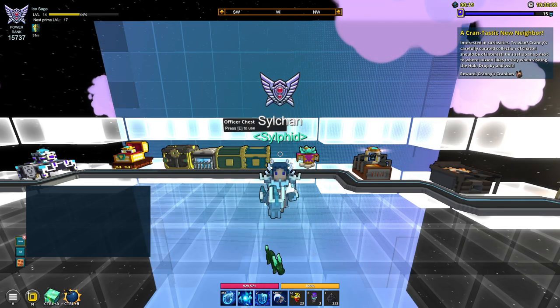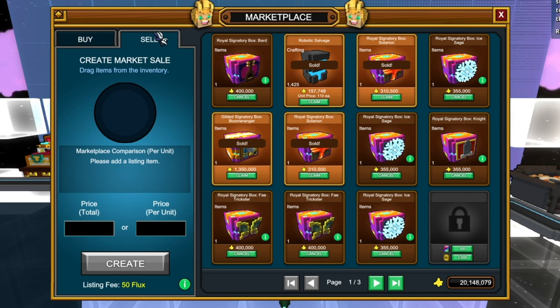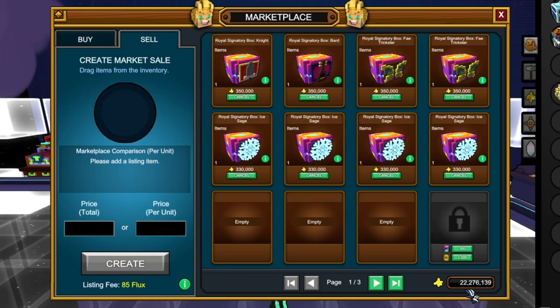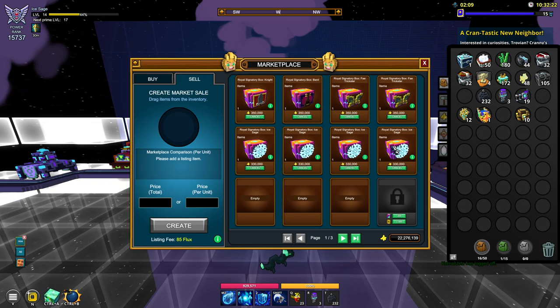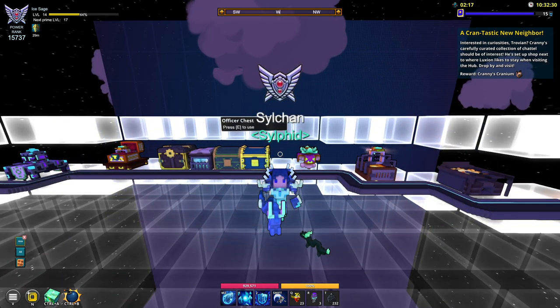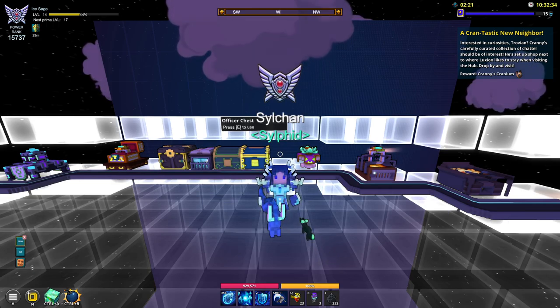Just kind of got up. As you can see, we did manage to sell a couple of these boxes, but not all of them. Sadly, we did not manage to sell the Ice Age boxes. But that puts us at 22 million flux with around another 2.5 million in the market. So in those few hours of farming, we did manage to get around 10 million flux. Let's continue farming for the rest of the day and hopefully make even more flux in the next couple of hours.